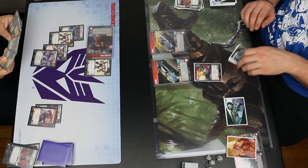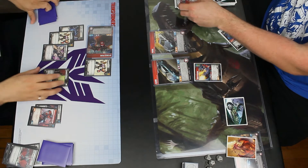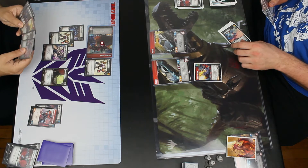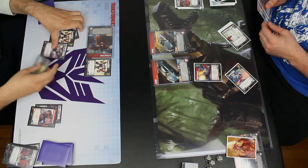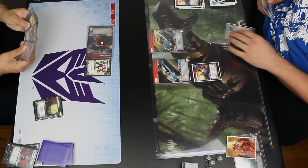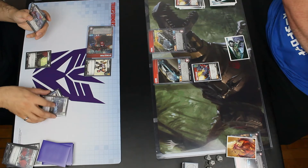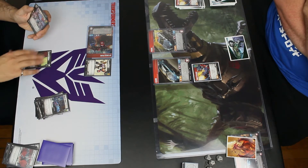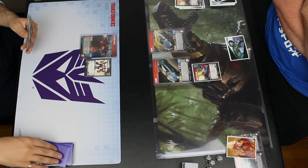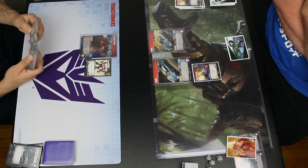Now I'm able to attack Blur, who has 5 damage on him. I pick up a Press the Advantage. My opponent picks up a Bashing Shield. I got a bit confused — I wanted to drop the escape route, not the security console.